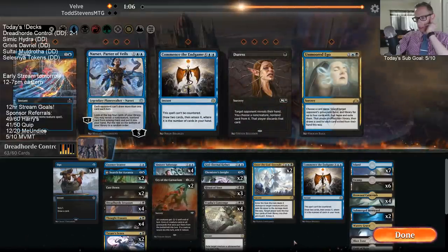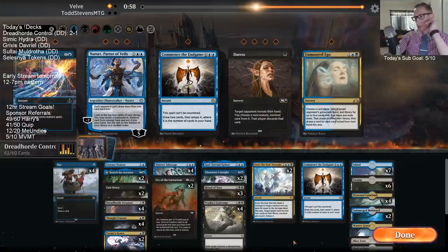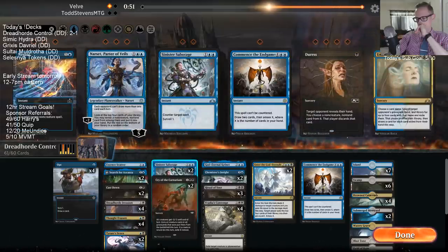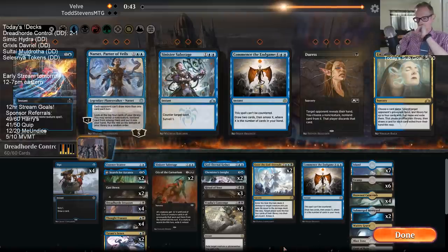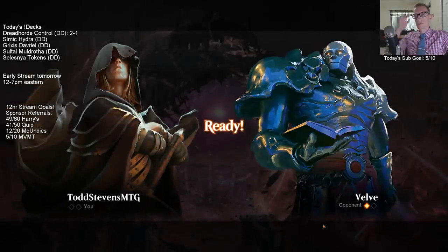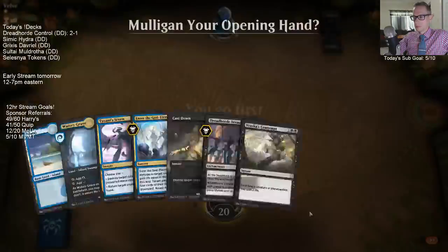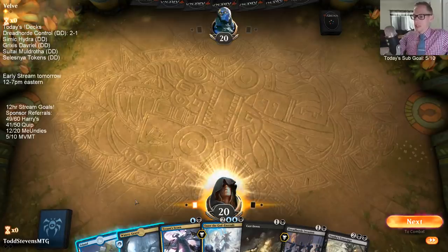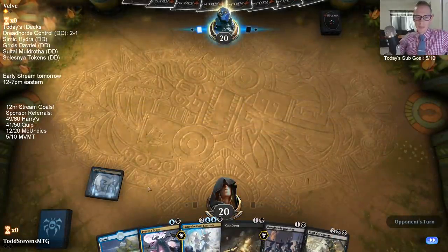I really regret losing to the Nexus opponent because that's one we can win. I don't think we can win this one. Well Narset's not going to really do very much. We can hopefully counter stuff before a Domri. We can pull this off - we can do this. Alright, we got a lot of removal here. I like it - this is the kind of hand that can win. We get our Dreadhorde Invasion down immediately.